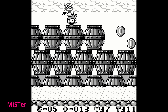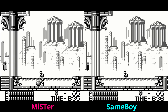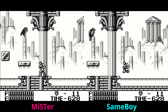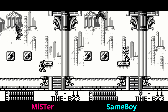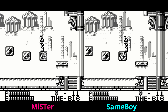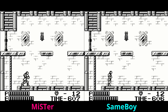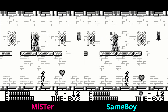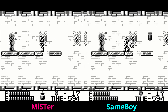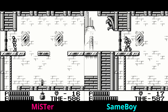Moving on to Castlevania — again, all those towers and pillars in the background look very very close. I'd say SameBoy is ever so slightly darker in some of the shadows, but we're getting down to pure aesthetics at this point. That crow always gives me hell no matter which version I'm using. It's almost like the footage is synced up, but that's just because I play these games the exact same way every time — I jump at almost the exact same frame. What I want you to do is listen to the audio quality, because that's half of everything. Listen to the MiSTer version first and then SameBoy and leave me a comment telling me how you think they sound.